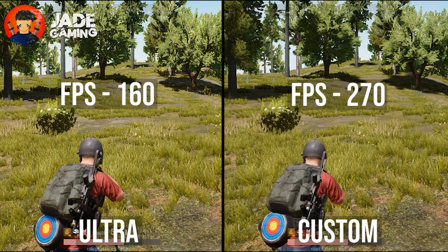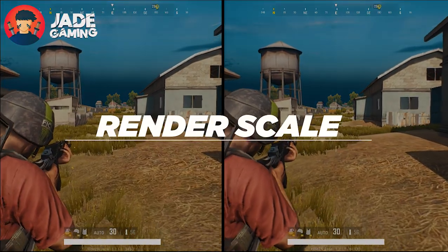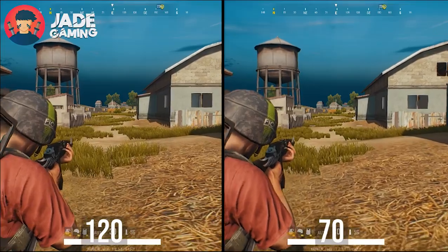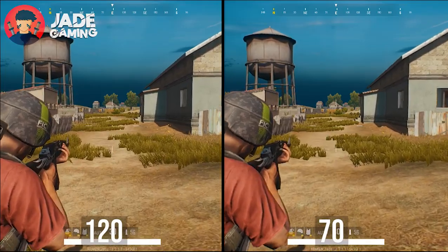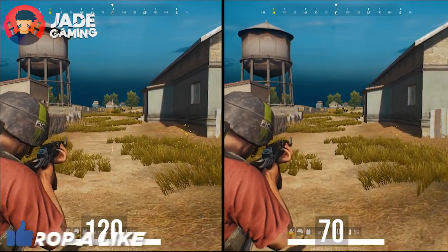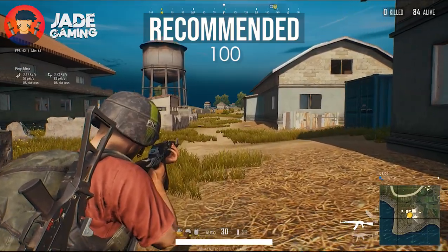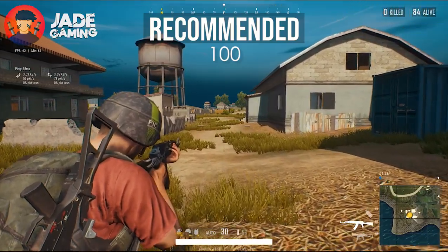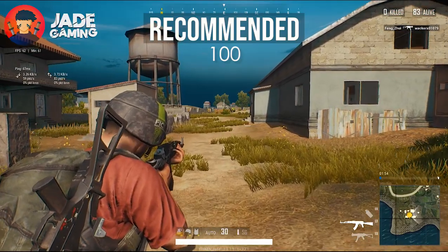Now let's go through each of the settings one by one. First up is render scale. This setting decides how sharp the game looks, and you can set it at a value between 70 to 120. Even though you'll get the best quality at 120, I recommend putting it at 100, as going beyond 100 will cost you a lot of frames, and 100 is more than enough to make the game look sharp.